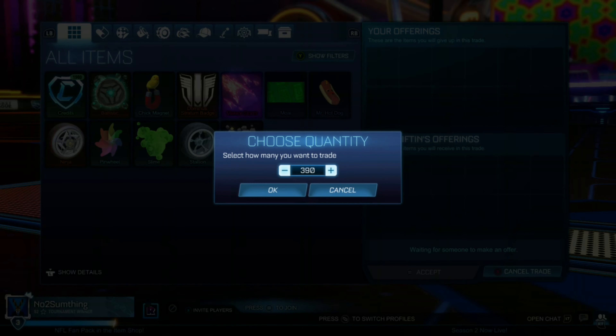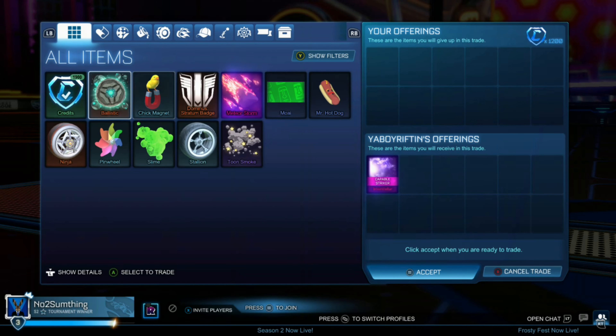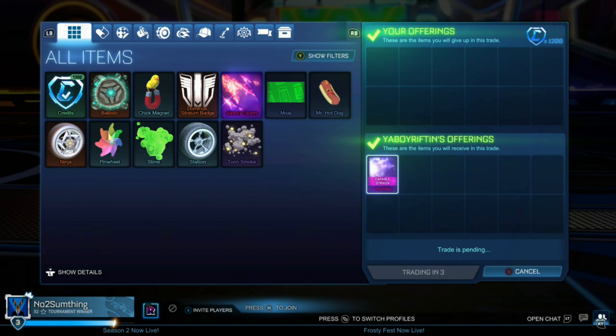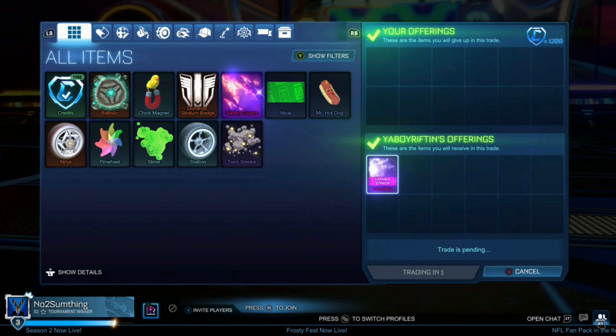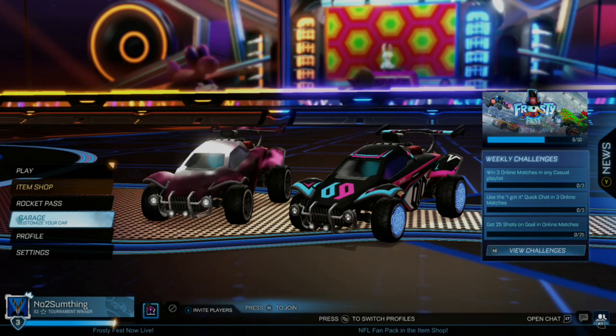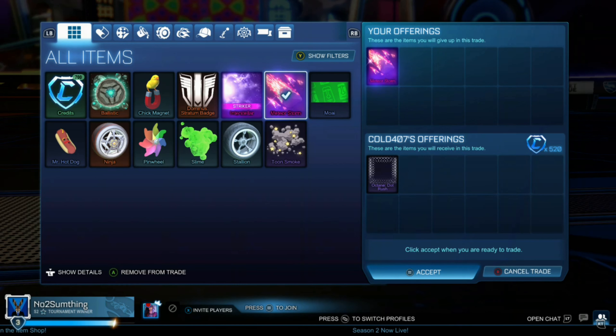I'll be paying $1,200 for a Stryker Interstellar. This clip is pretty old, I'm just editing it now, but happy to get on that grind again. We're going to be paying $1,200 for a Stryker Interstellar, which I believe is $50 under min, which is good for a normal Interstellar anyway, so we're going to be making some good profit here.